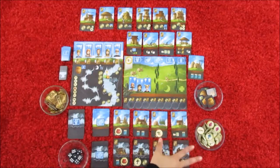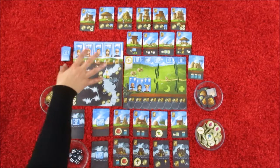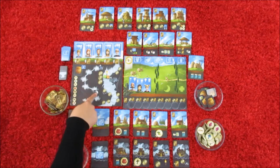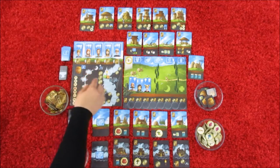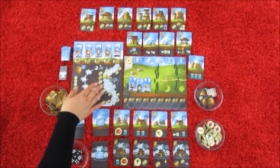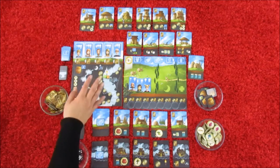So here you have the whole setup of Above and Below. You have your main reputation board, which is going to keep track of the rounds — there's a total of seven different rounds in the game. You also have your reputation track, which keeps track of whether you're gaining or losing your reputation.